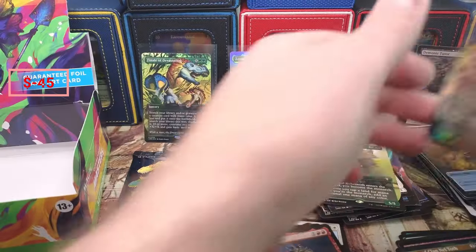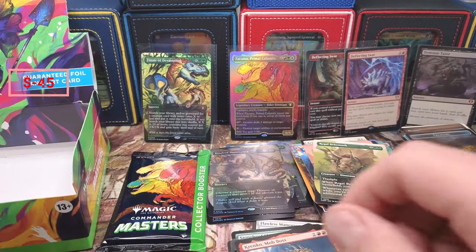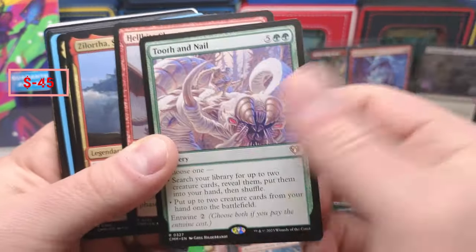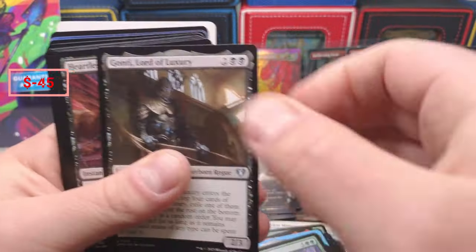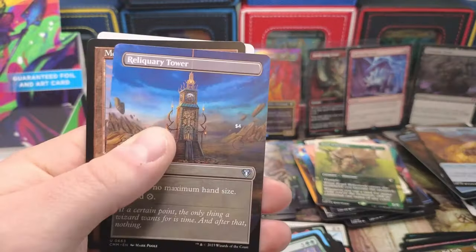Oh, that was rough — beautiful card but we've been kind of taken to town here on this collector pack. Collector pack, you're really going for the big boy or bust. Hellkite nice, Tooth and Nail Incarnate — wow, wow, wow — five rares that are worth nothing. Gauntlet, Heartless, Reality Shift, and a nice Reliquary Tower okay, Mountain.